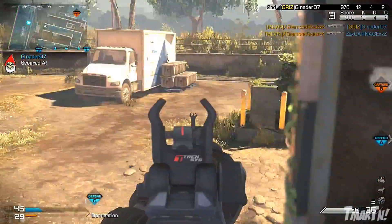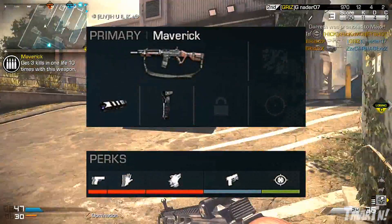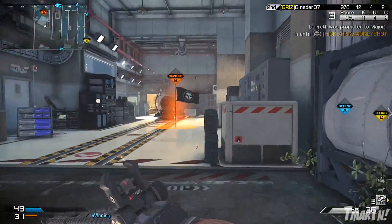Finally, as for recommended perks, we've got Ready Up, Sleight of Hand, Stalker, Quick Draw, and Focus. That's just kind of my go-to assault rifle perk setup.